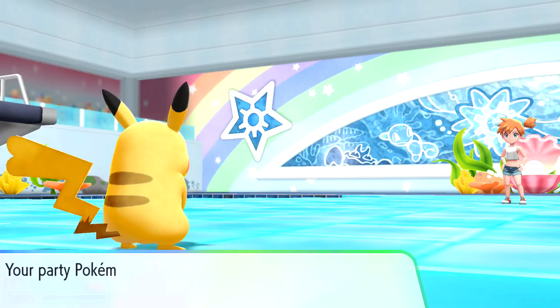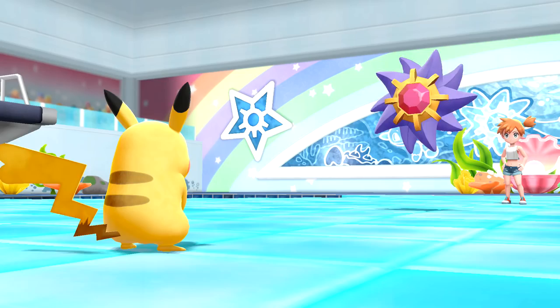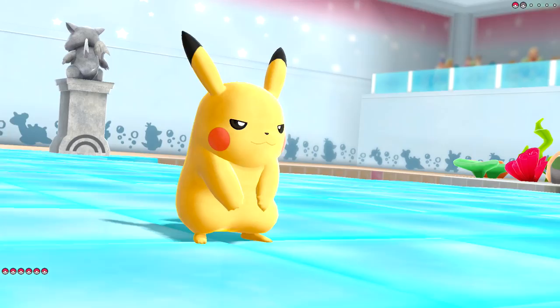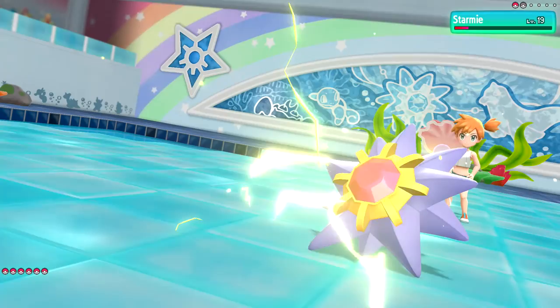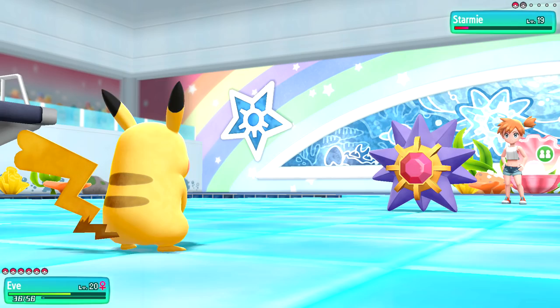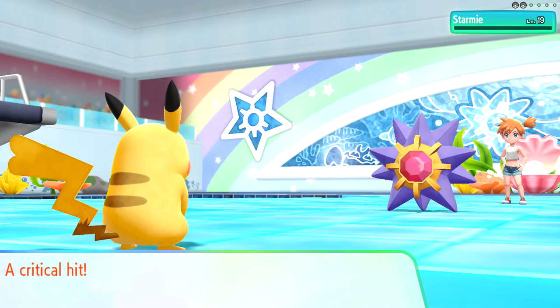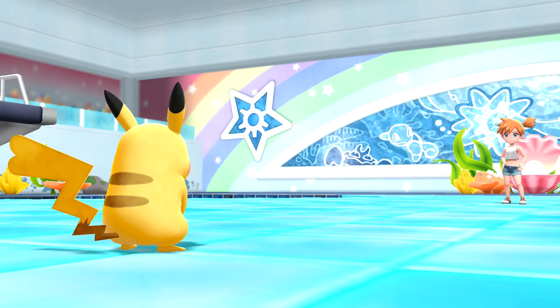Gym Leader Misty sends out Starmie next - it looks so pretty! We use Zippy Zap again; it's super effective but not enough to take it down. Starmie uses Psy Wave, which hurts. We use another Zippy Zap to be sure - super effective, critical hit! We defeated Gym Leader Misty without too much trouble! We get 346 experience.